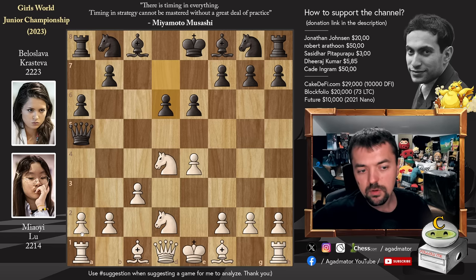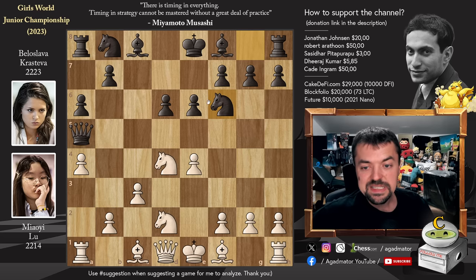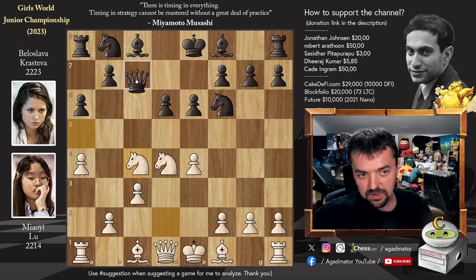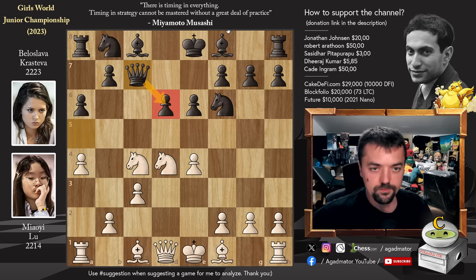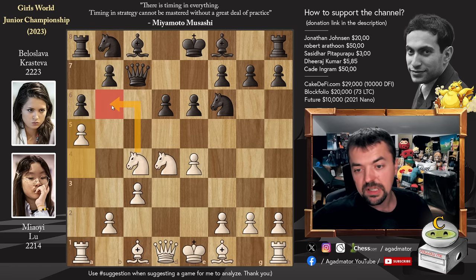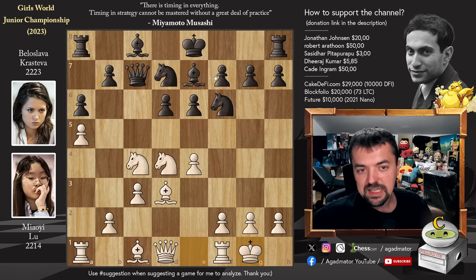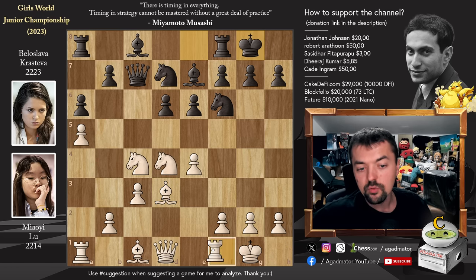Beloslava continues development with d6. We have a4 trying to box in the Black Queen before attacking her. Knight to f6, and now Knight to c4. The Queen has to retreat - Queen to c7, to also add support to that d6 pawn, which is attacked by the Knight and x-rayed by the Queen. We have Pawn to a5 grabbing more space, preparing Knight to b6, and Knight to b7 now, controlling the b6 square. We have Bishop to d3 and Bishop to e7. Both players castle, and now Rook to e1.